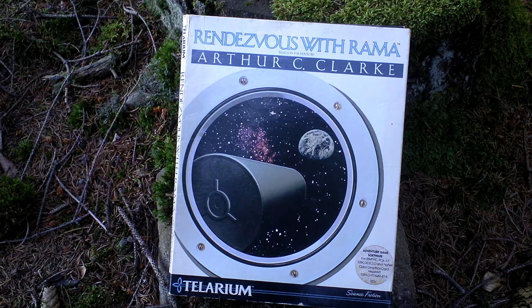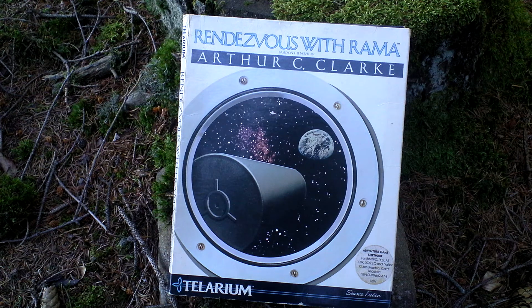An unknown object entered the solar system and although people first thought it was an asteroid, it later showed up to be an alien starship. You are playing as a commander of the closest human spaceship, Endeavor, and have to make contact and explore the object labeled as Rama — the alien starship — before it makes any action or disappears.